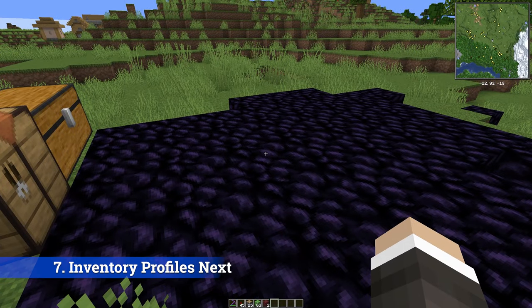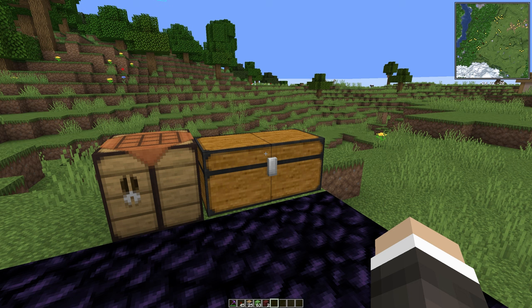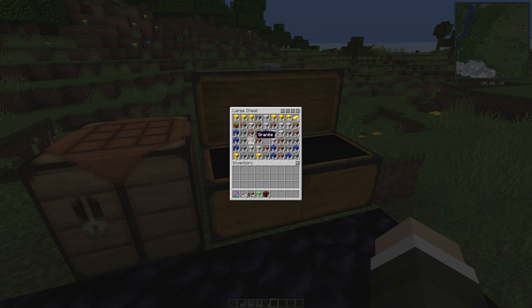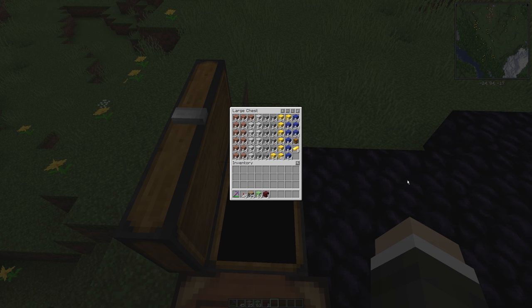At number seven, we have Inventory Profiles Next. This has auto crafting features which I do not use — I prefer the Item Scroller ones. But essentially what I use this mod for is: you see this messy chest with everything all over the place? Well, if I click this button here, it just sorts it all. It's absolutely brilliant. You can sort it into columns, you can sort it into rows. It's just a very, very good mod for sorting chests — great if you're a messy person like me.